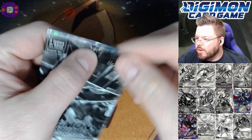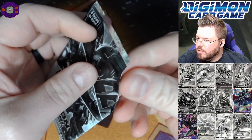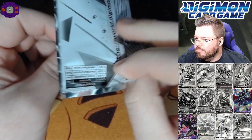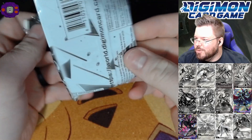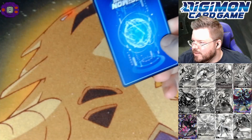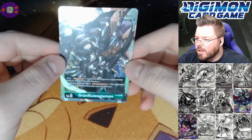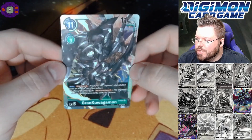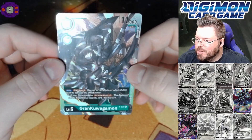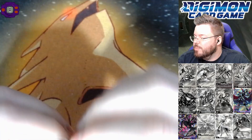Now on to the dash packs. I forgot to put dash pack cards on our list, but since we got a bunch of dash packs I know we'll pull all of them. I do want Black War Greymon — I'm sure we'll get him — and Grand Kawagamon. Bandai keeps printing Grand Kawagamon cards — this man has so many cards, though I'm sure this one's better.